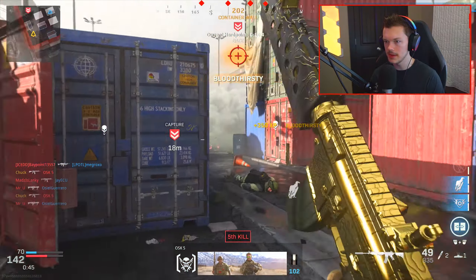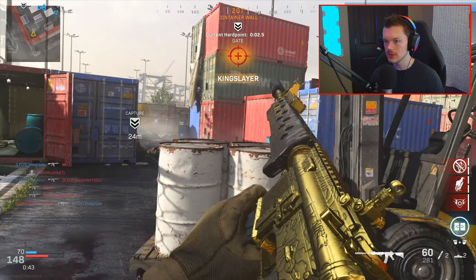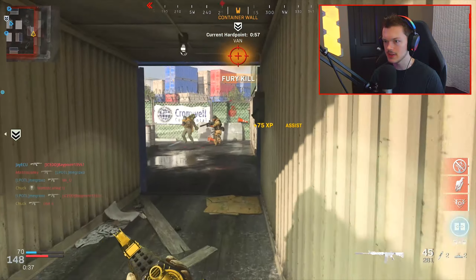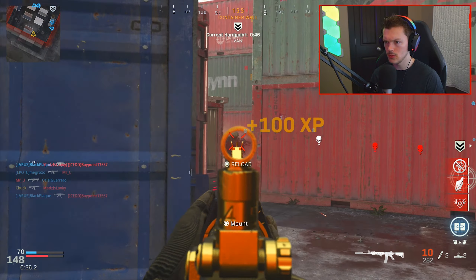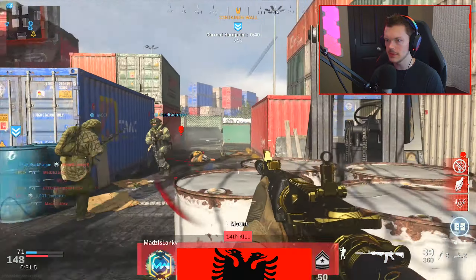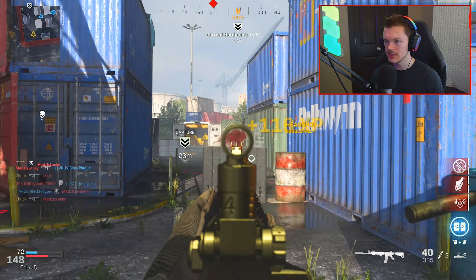Something really important: run EOD on all your classes, especially on Shipment if you're running Specialist. Get that perk as fast as humanly possible. Oh, I avoided that just narrowly. Why are there so many people spawning all around me? These jump and drop shots — the M4A1 is just a skill cannon. Hardest gun in the game to use — jokes obviously.